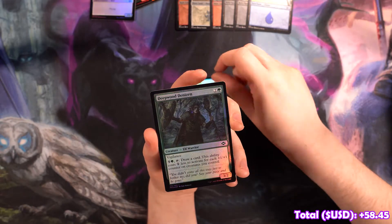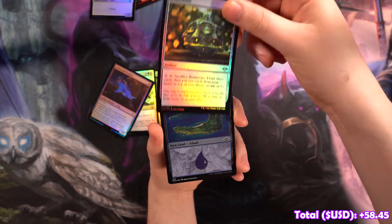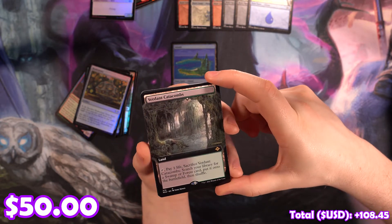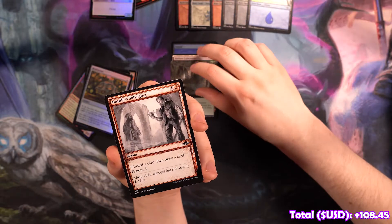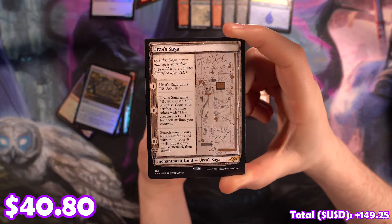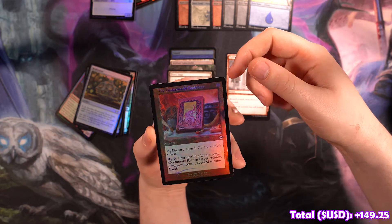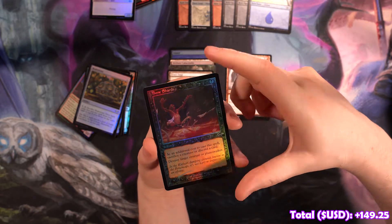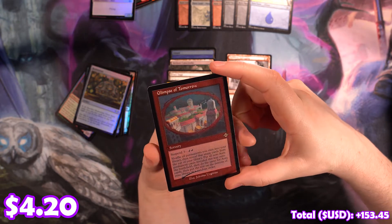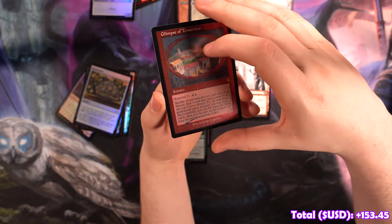We've got an Arcbound Prototype, a Deepwood Denizen, Captured by Legax, Arcbound Tracker. We've got a Yamamai Elder, a Brainstone. We've got a beautiful Wanderers Etched Foil Island. We've got a beautiful Full Art Burning Catacombs. Sketch Faithless Salvaging. We've got a Sketch Urza Saga — that looks really good, oh my gosh. We've got another Old Border Underworld Cookbook — looks great in this border. We've got a Bone Shards Old Border. We've got an Etched Hunting Pack. We've got an Etched Glimpse of Tomorrow — this card just looks amazing, all the text pops well, looks beautiful etched.